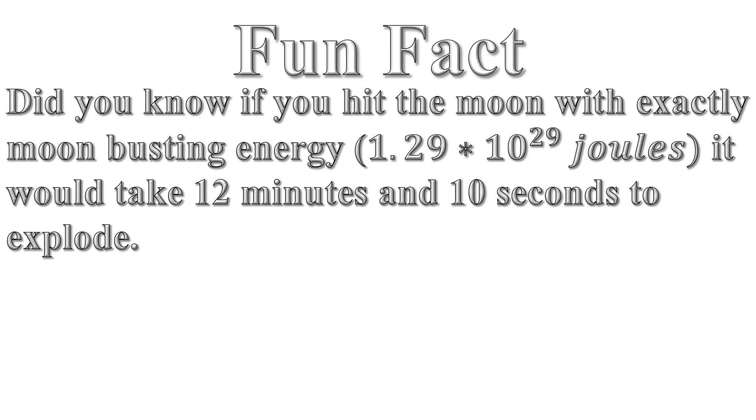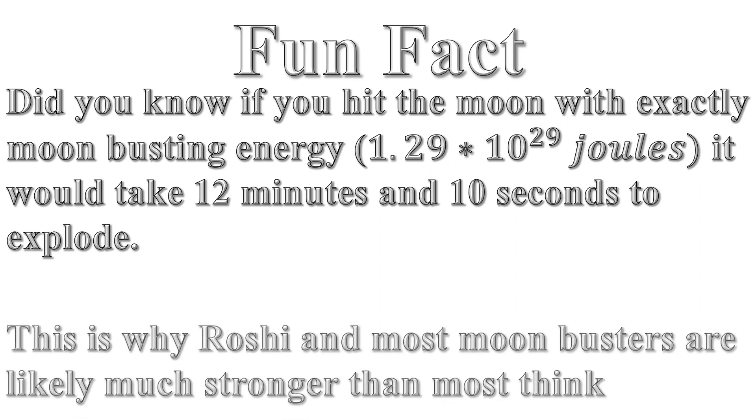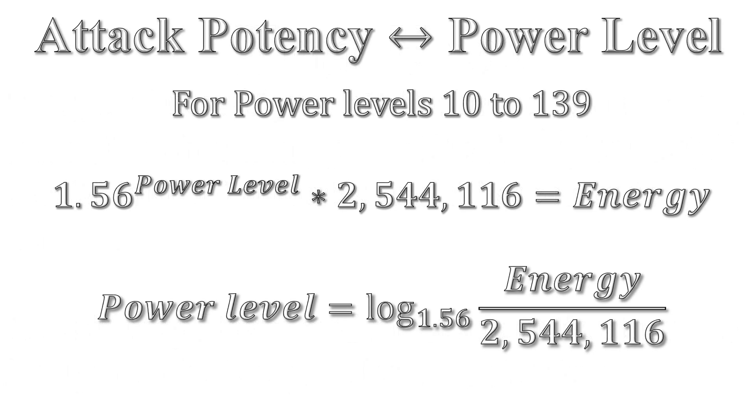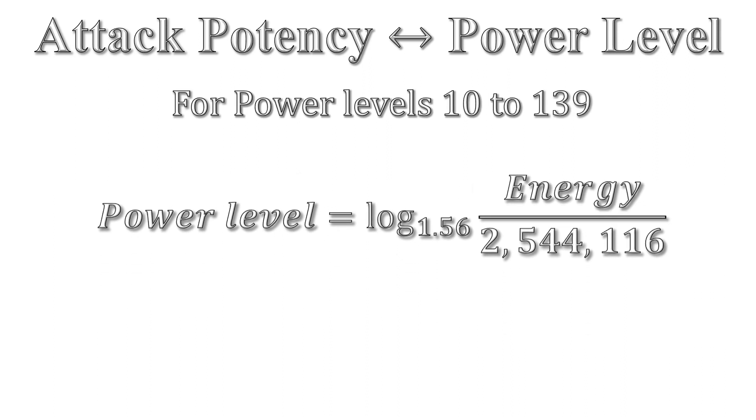Did you know if you hit the moon with exactly moon-busting energy, it would take 12 minutes and 10 seconds to explode? This is why Roshi and many other fictional moon busters are most likely stronger than you think. For power levels 10 to 139, we get two following equations: one converting power level to energy, and one converting energy to power level. For the sake of this video, we will only need the equation converting energy to power level.